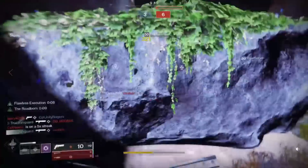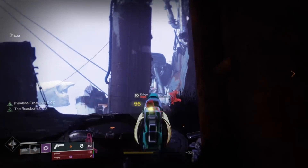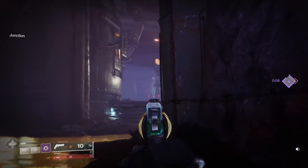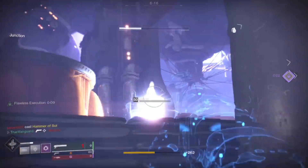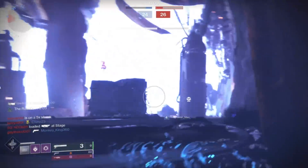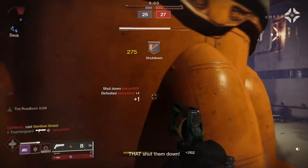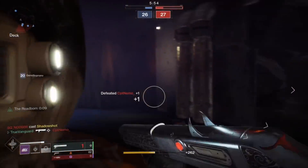I'd encourage you to get out there, play the subclass, and cognitively force yourself to start chaining your invisibility and Flawless Execution refreshes, keeping true sight active as much as possible. It takes some training — right before the last bullet, start to crouch, or slide into the kill, or stay crouched. You've got to train your brain to think about being crouched or sliding right before that precision kill. This forces you to focus on headshots more, which is good practice overall and makes you instinctively look for the headshot.